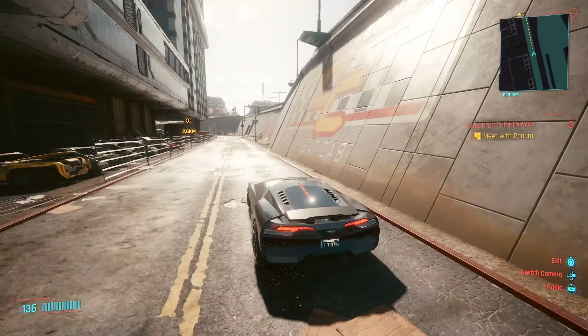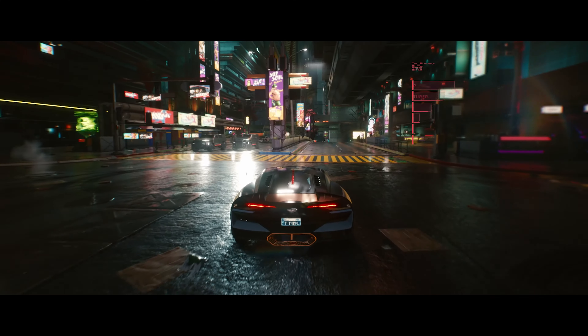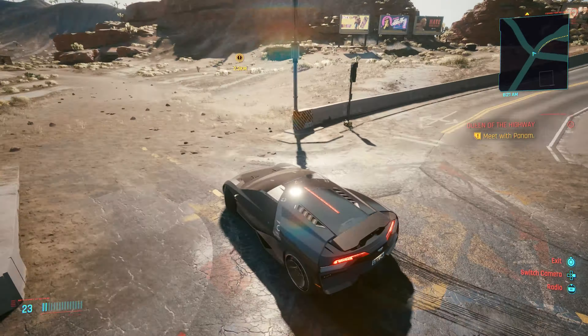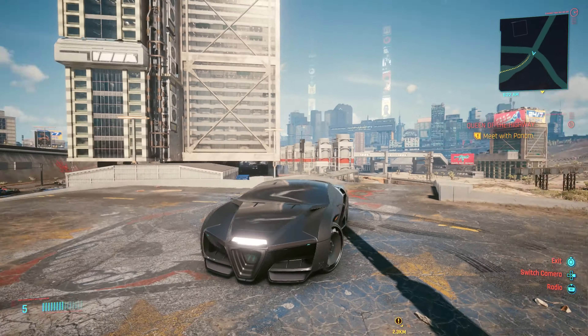The Hypercar Caliburn from Rayfield is without any doubt the fastest car in the whole game. With over 1600 horsepower and weighing about the same in kilograms, it surely is a beast — so come with me and learn how you can grab one of those 100% free of charge.